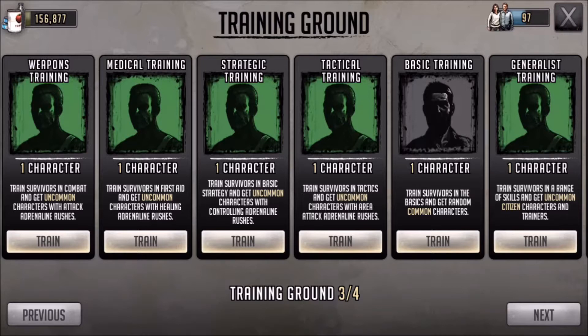You're basically using a double combination of things in training. You start off with these low-end trainings: weapons training, medical, strategic, and tactical. You're going to have two training grounds — one packed with medical, one packed with weapons — and you're going to keep adding characters into those training grounds. The key is you don't want that timer to run out; you want to keep packing on these trainers.